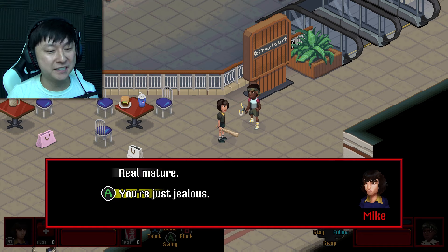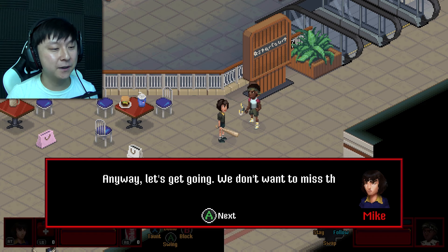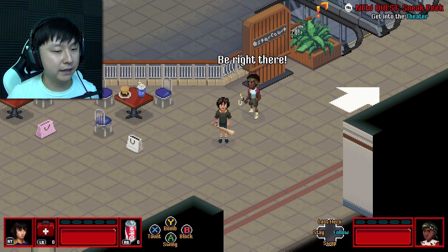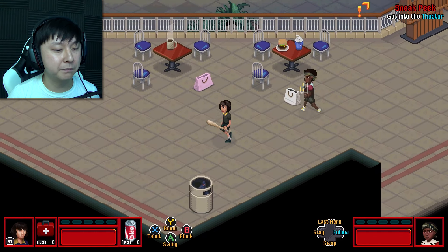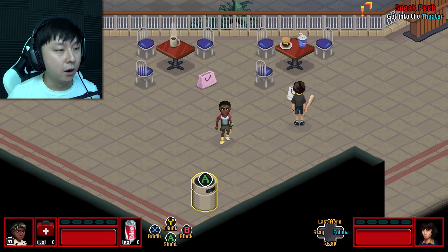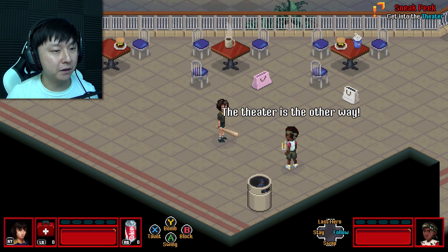'Real mature, you're just jealous.' I'm going to say real mature, dude. Anyway, let's get going. We don't want to miss the opening. We can make Lucas stay, we can swap between the two of them — that's so cool! I love that it's like a little energy ball. We have no energy to taunt with, we have no energy to throw a bomb. We can block with a big old bubble, and we get stunned if we hold it too long. We can swing.